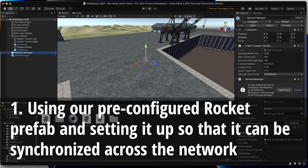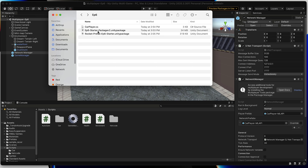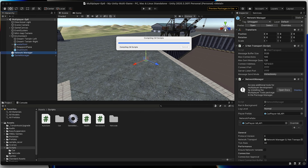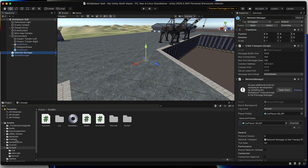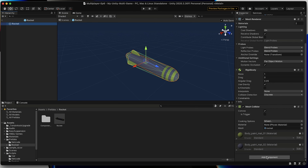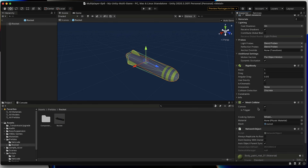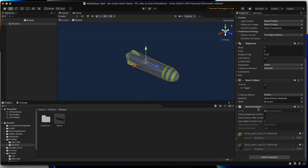Let's start with step one: configuring our rocket prefab to be synchronized across the network. Assuming you are using the episode 6 starter package with Netcode for Game Objects enabled, we're going to go ahead and add the rocket prefab from the episode 6 starter package. Once added, navigate to our prefab folder and open the rocket prefab. The first thing we'll do is add our network object component. Let's navigate to our inspector view, scroll down to the bottom, select Add Component, type in network object, and select it from the list. Our network object allows us to track any particular game object across the network and allows it to be managed by our network manager.